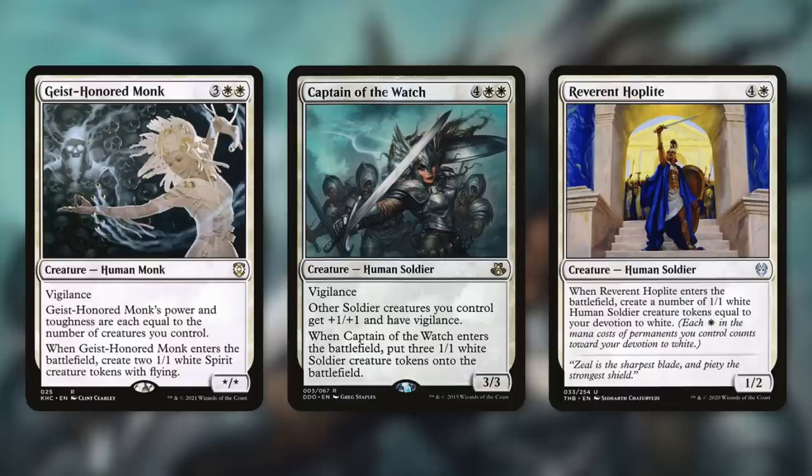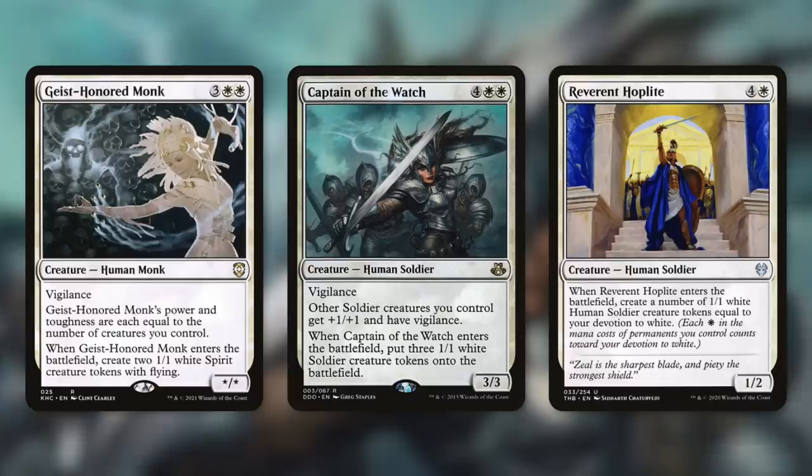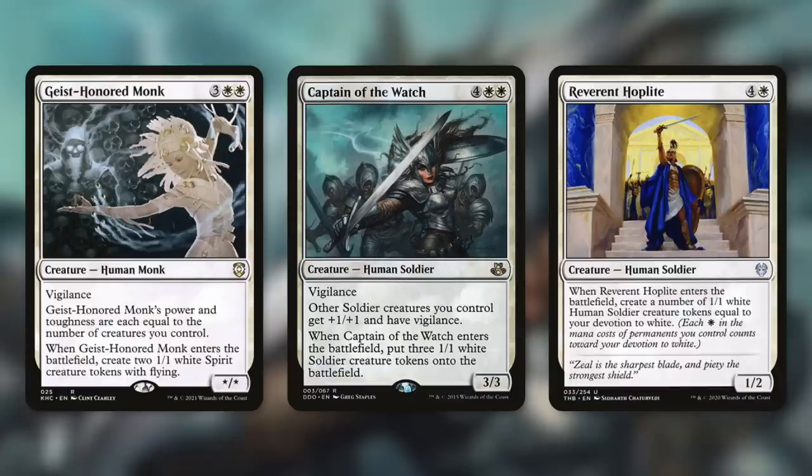In mono white you've got great token-makers like Geist-Iron Monk, Captain of the Watch, and Reverent Hoplite. Geist-Iron Monk has Vigilance with power and toughness equal to the number of creatures you control, and when it enters the battlefield you get two 1/1 white Spirit tokens with flying — that's a +3/+3 pump right away. Captain of the Watch is a 3/3 Vigilance that gives other Soldier creatures +1/+1 and Vigilance and creates three 1/1 Soldier tokens — four creatures entering means a +4/+4 pump. Reverent Hoplite creates 1/1 Human Soldier tokens equal to your devotion to white, which in mono white is substantial.